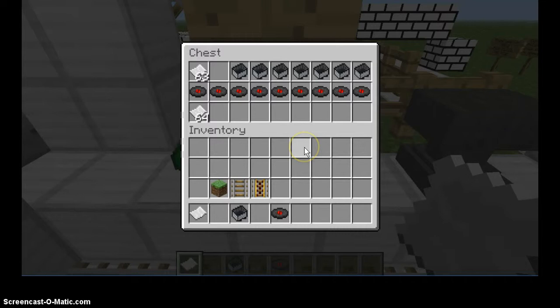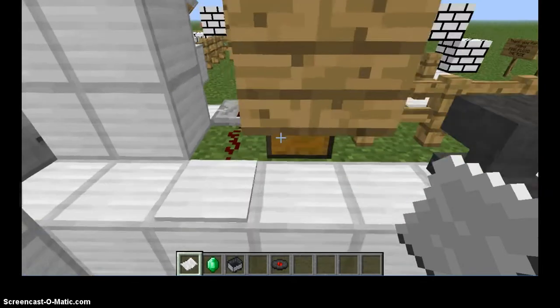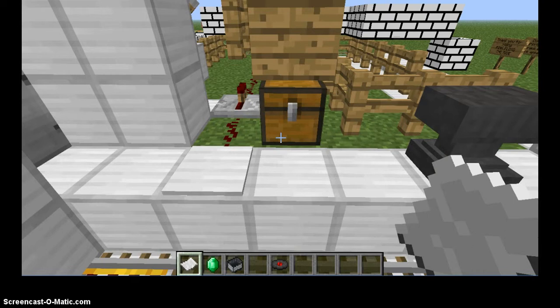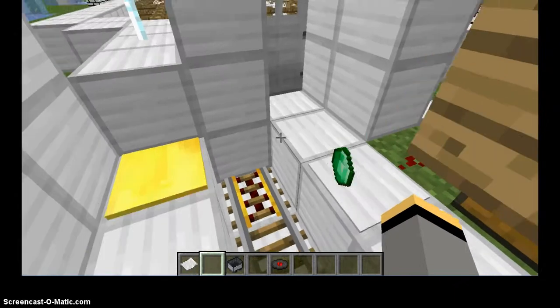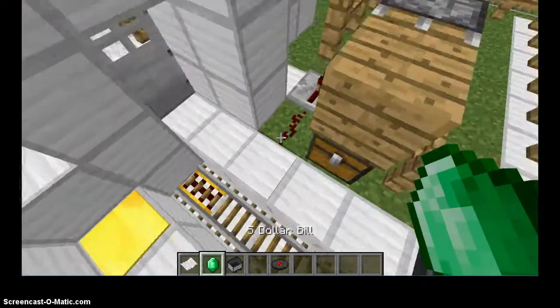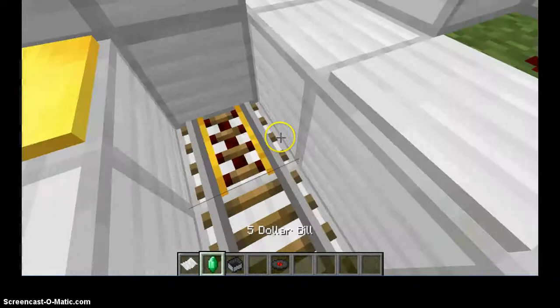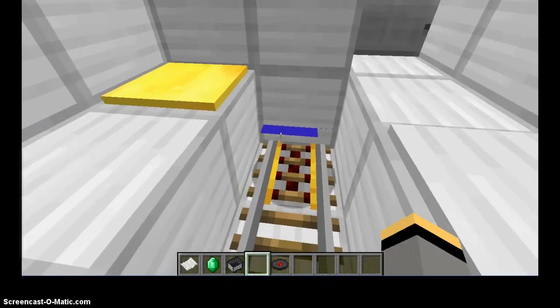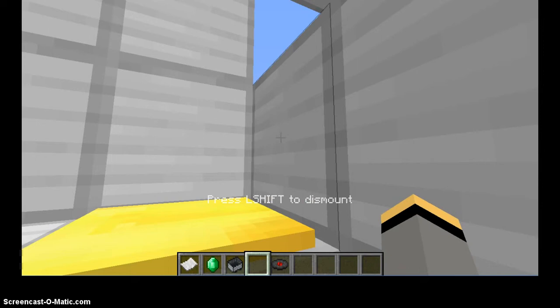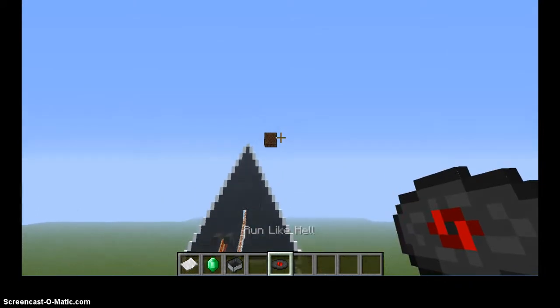I'm also going to take a minecart. I edited the minecart texture but I completely messed it up, so just please ignore that. I can get my dollar back, but it's just like a $5 bill and a minecart, so I'll put it back on. Now, the moment you've hopefully all been waiting for — we're going to place our cart down. It's just like a blue strip; I was going for pants but it didn't work. Place the cart down, put it in, and Run Like Hell starts playing.